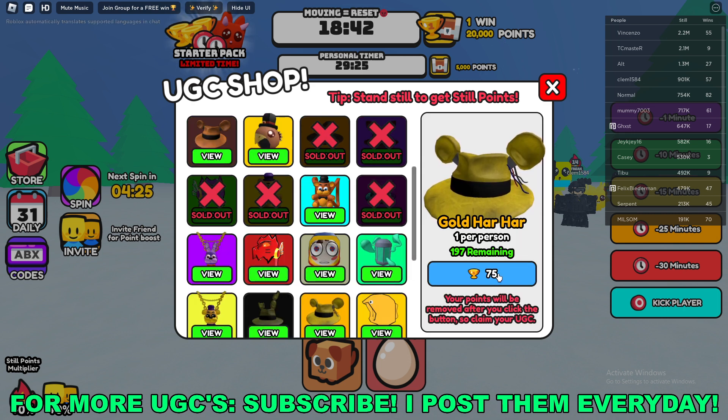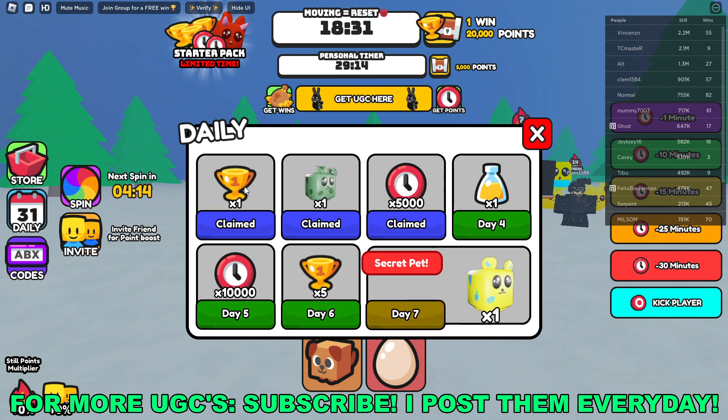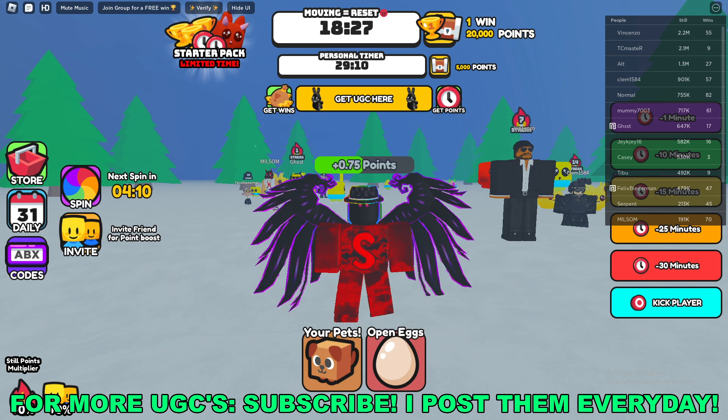You'll see you need 75 wins to actually redeem this, which is quite a lot. To get wins, look at the very top of your screen — when the counter hits zero you'll get one win. You also get one win from your daily, or five wins from your day six daily. That's how to get wins.